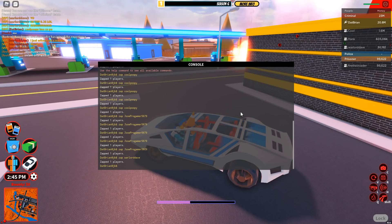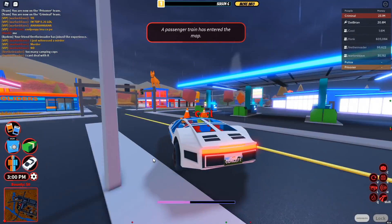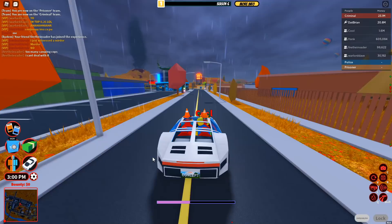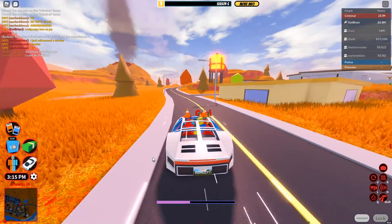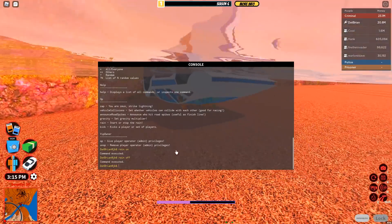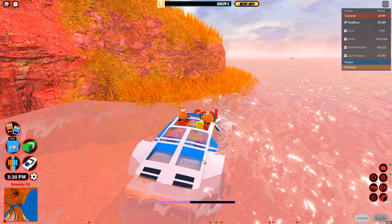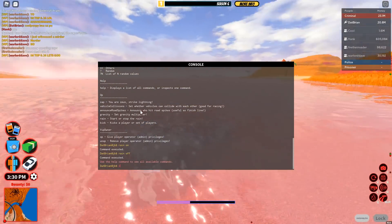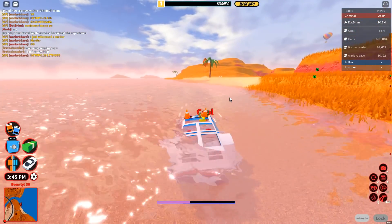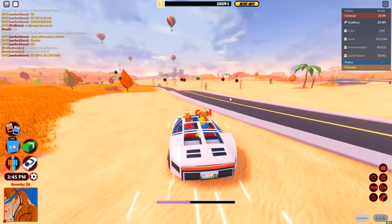There are more commands too. For example, I can turn on rain — and as you can see, it starts raining. I can turn the rain off just like that. I literally have the power of the weather. You can also turn on gravity, kick people out, turn off vehicle collisions, and turn on road spike announcements — great for racing, so whoever hits the road spike first gets announced as the winner.